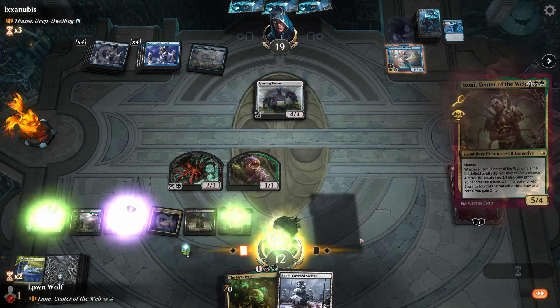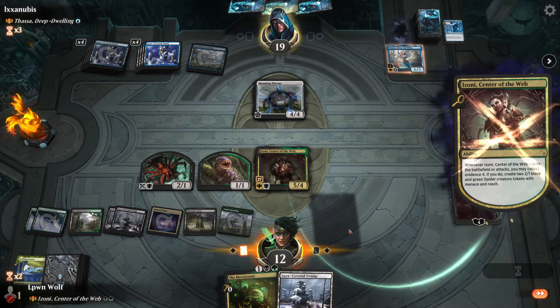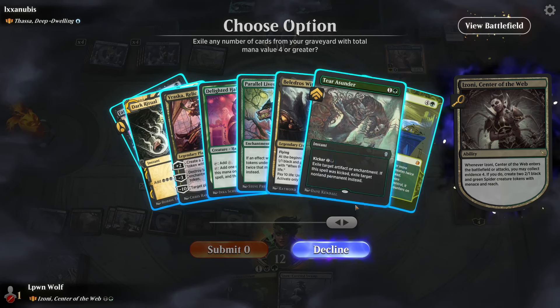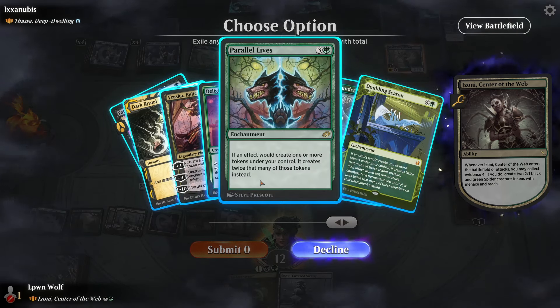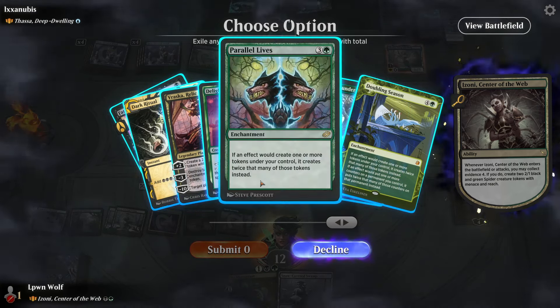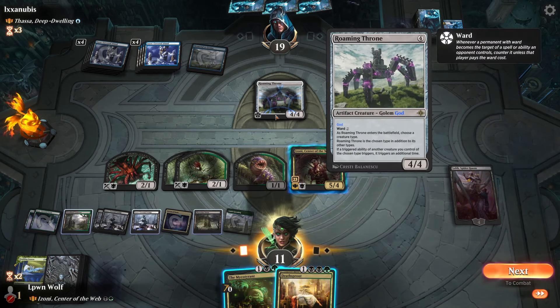They can't counter this because we've just used Cavern of Souls. Nice, beautiful. We have 27 things - I like how it tells you what you have. Sadly I have to exile that but we get some stuff. Let's draw some cards - I'd love to draw a Duress or something. Death Sprout has ward two.